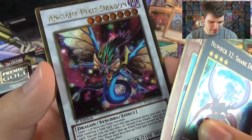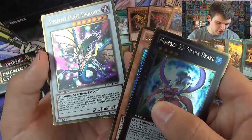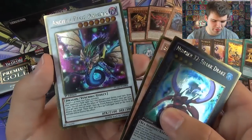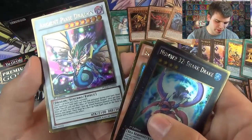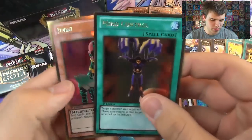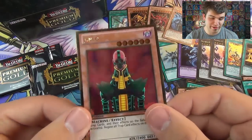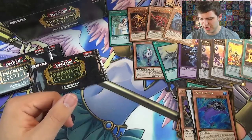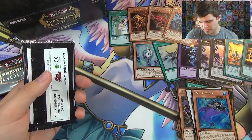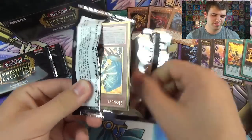Ancient Fairy Dragon. When resolving a field spell that was activated during your turn, draw a card - that effect can only be used once per turn. And then once per turn, you can target a face-up attack position monster on the field and destroy that target, but there must be a face-up field spell to activate and resolve that effect. So both of its effects are once per turn, but you can use them both. Mind Control and Jinzo. Konami was actually thinking of renaming Jinzo to Jizno - just to let you guys know, they told me that.